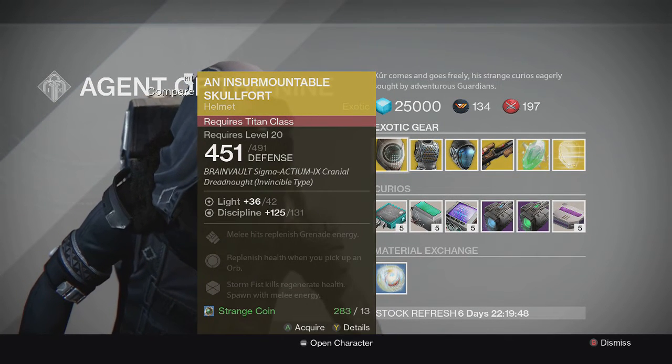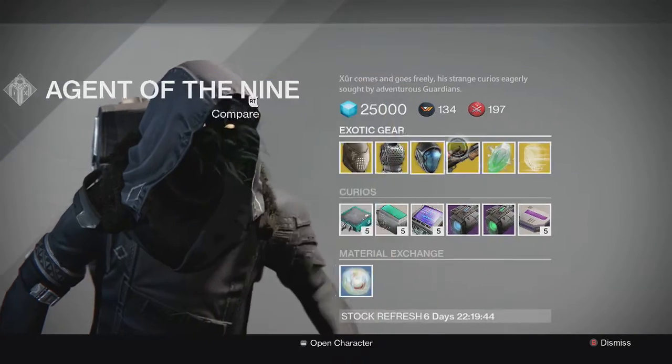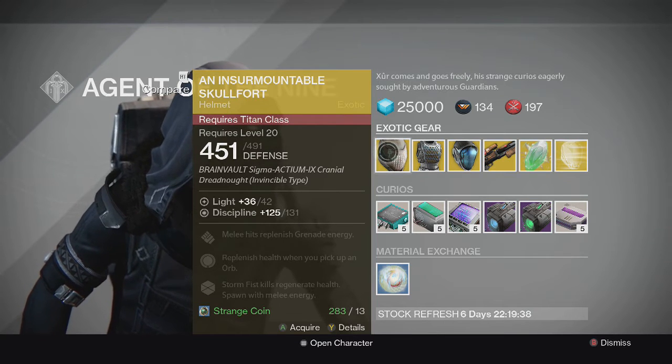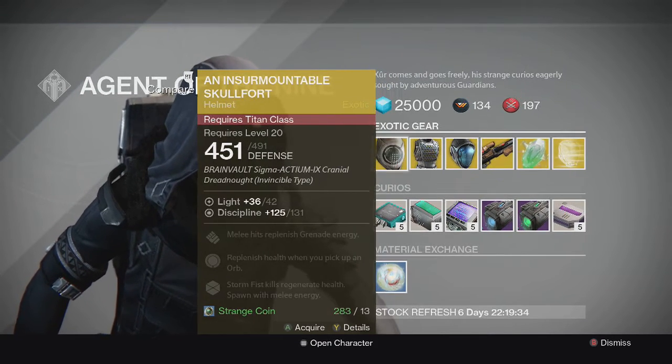I recommend Helmet of Saint-14 over this, so you can try to get that with the exotic helmet engram he's selling since it's a helmet again. Armamentarium or Crest of Alpha Lupi are also good choices for the Titan in the exotic armor slot.